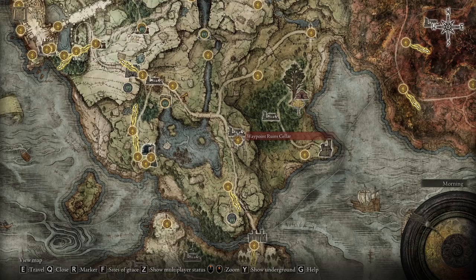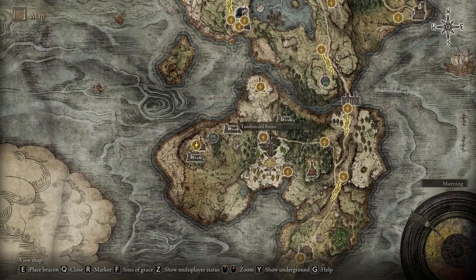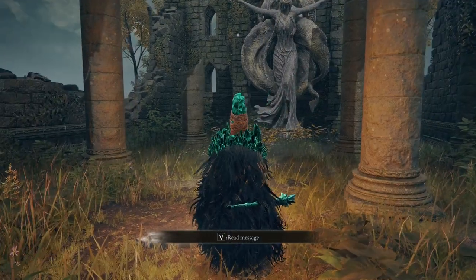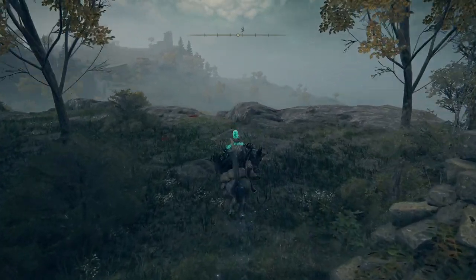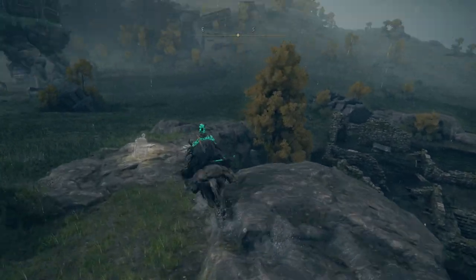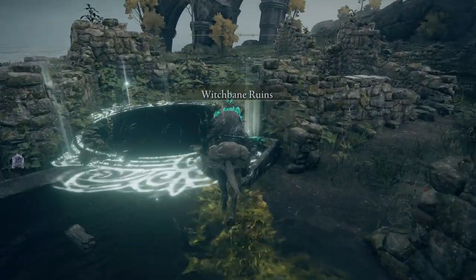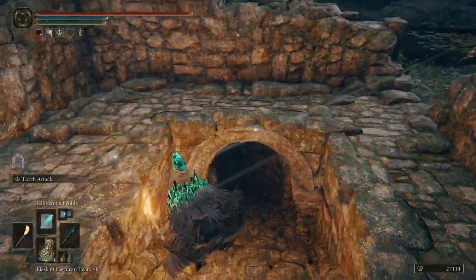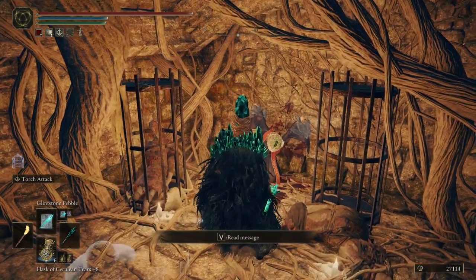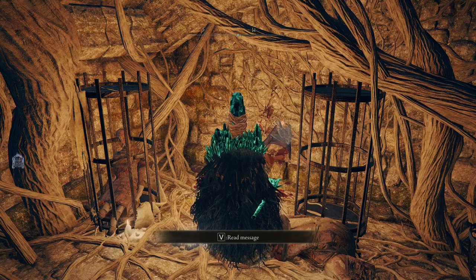Now that you've talked to Selen and she wants you to do something for her, you need to go find her body at the Witchbane Ruins down south by going to the 4th Church of Marika and heading south. You can see the hole in the ground from here overlooking the ruins. There's the hole — just jump on in, head down here, and her body will be right here. She will talk to you, tell you some things about the quest, and then she will give you a Primal Glintstone.